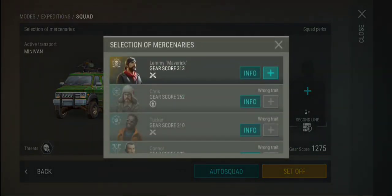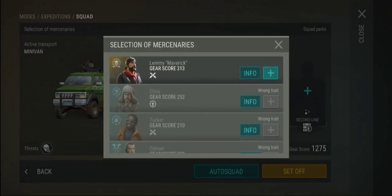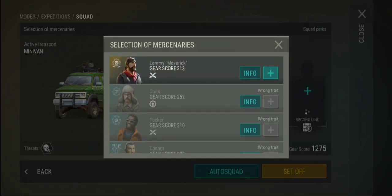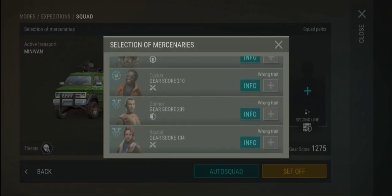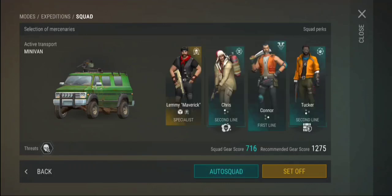You always need a specialist for carrying these kind of items, and you can see you need to upgrade different kinds of people here. I have upgraded Lemmy, and it is actually giving me a chance for doing this particular task. Because I'm doing it — I'm capable of carrying around with this guy. But he's one of the best guys they actually got, so that means I'm not actually using him for fighting. When I'm out doing it, you can see he's actually going to carry around these particular items. It is recommended that you have 1275 points in gear points, and these particular gear points get higher every time you level up these characters.